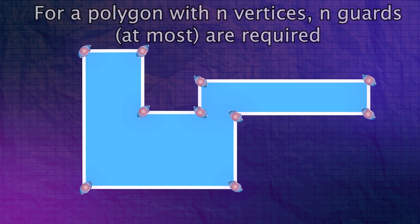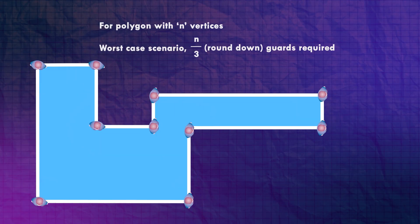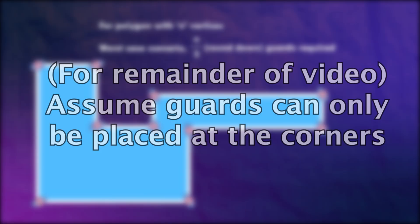Now this gallery here has several vertices, and if we put a guard at every one of those, the entire gallery would be protected — no matter where a thief is, a guard could see them, since every internal spot is in sight of at least one vertex. This would be a more than fair upper limit: for a polygon with n vertices, n guards are required, but of course that's pretty excessive. It turns out the well-known upper limit, which we're about to prove, is that for a polygon with n vertices, the worst case scenario is n over 3 guards — rounded down — are required. This assumes guards can only be placed at the corners.